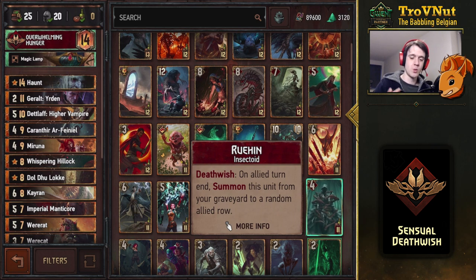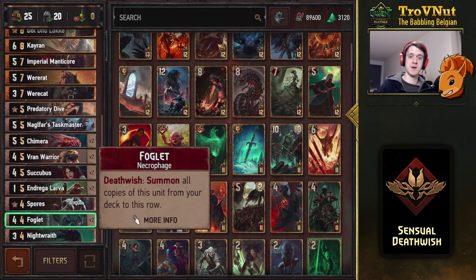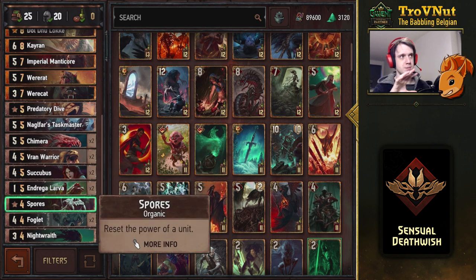Let's go through the deck one by one. First up we need some Deathwish units: we have the Night Raid that spawns Rats when she's played and also when she dies. Then we have the Foglets who summon their copies from the deck when they die. Spores are included because the biggest counter to this deck is something like Colgrim or very high boosting cards. That's why this resetter is here, and also why we're including Geralt Urdan — I feel like that's one of the best counters against decks like that.